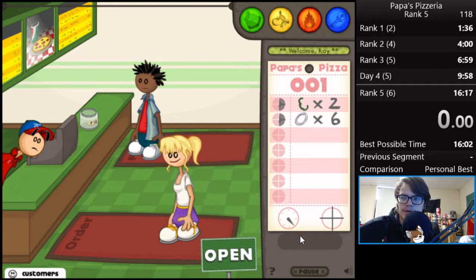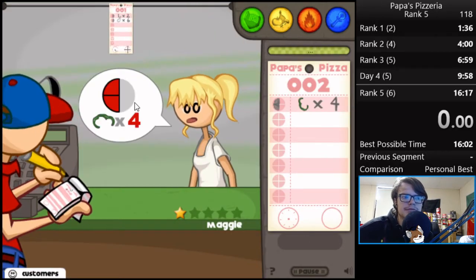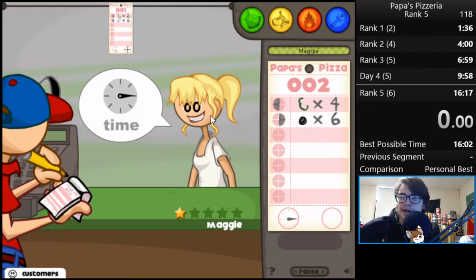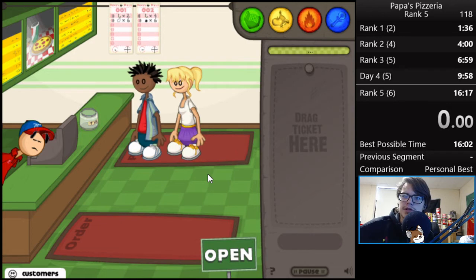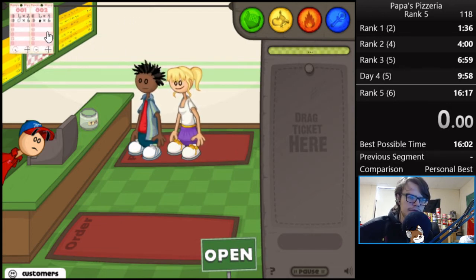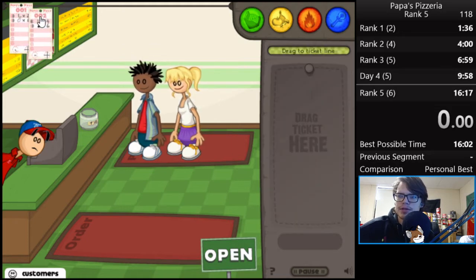This can take a while, especially since for rank 5 you have to go through all — like 9 customers, I think — and you have to see them as the last customer. There's about 20 seconds in between each customer as long as you stay on the screen for when they show up. So as you can see, Penny was flat — it wasn't a 1-tick.